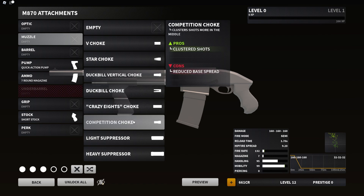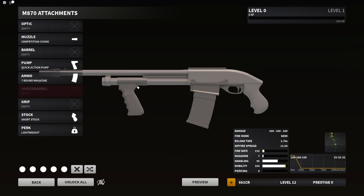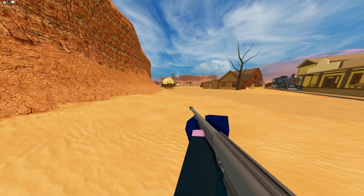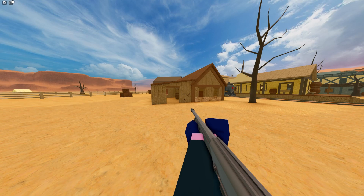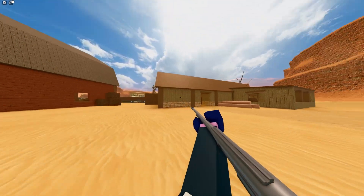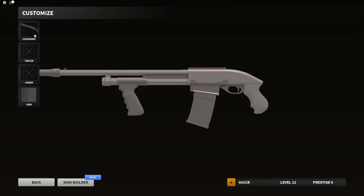I think the Crazy Eight Choke was what everybody used for the other shotguns. I'd probably throw on Lightweight — that gives us 103 mobility — we're gonna be zooming with this. Check this out. Yeah, this is gonna be sick. The reload speed is not too bad, so you don't even need Sleight of Hand for this.